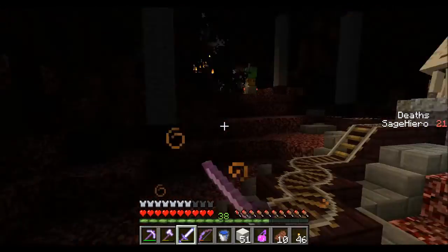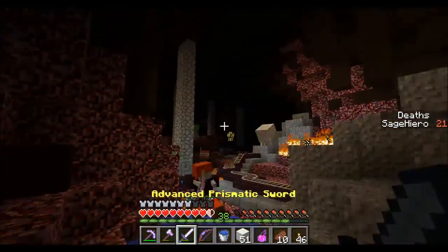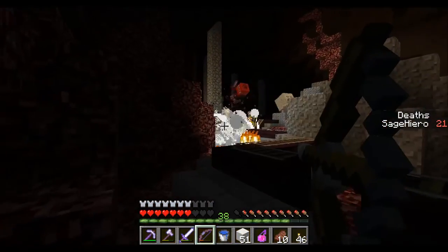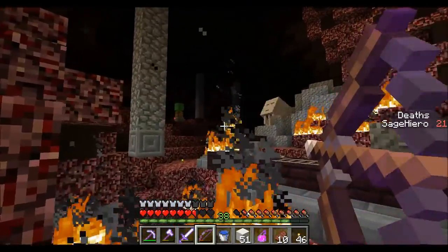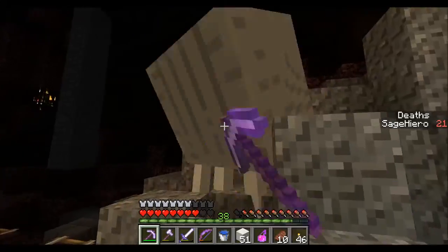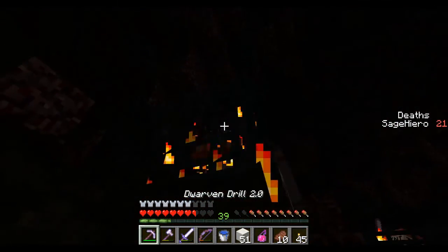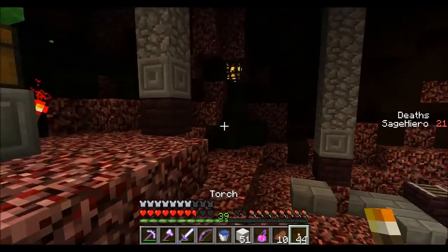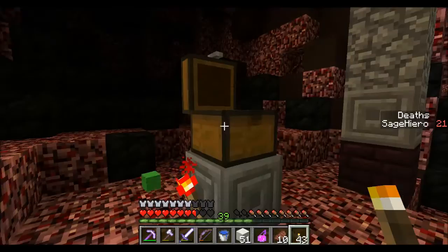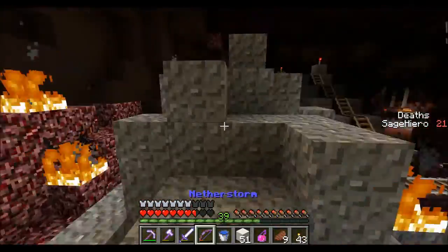Take that guy out — I do not want to be near that guy. Exploded him. Too much fire. I need to take out this ghast spawner. Spawners galore! Another emerald — so I think we need just one more emerald now.